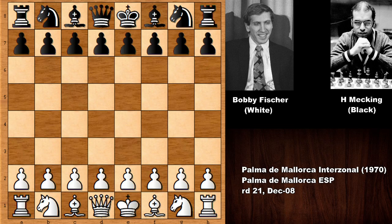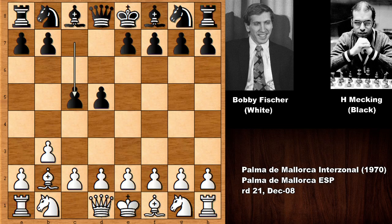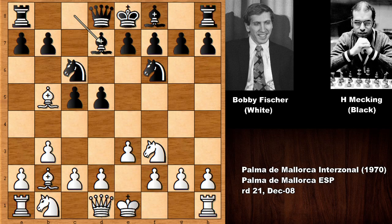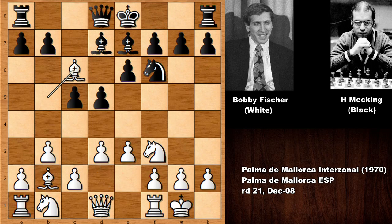Bobby Fischer starts the game with b3 — already an interesting choice, as he usually likes to play e4 on move 1. This is the Nimzowitsch-Larsen Attack. The moves continue: d5, bishop to b2, c5, knight to f3, knight to c6 — the classical variation of the Nimzowitsch-Larsen Attack — then knight to f6, bishop to b5, bishop to d7, and white castled.